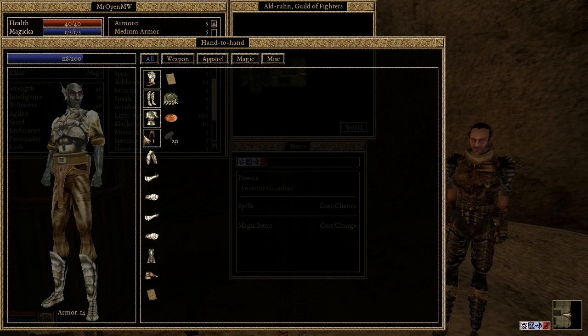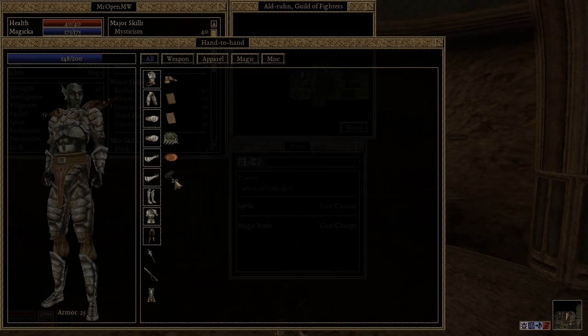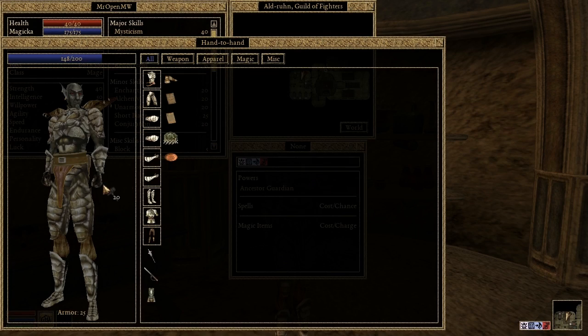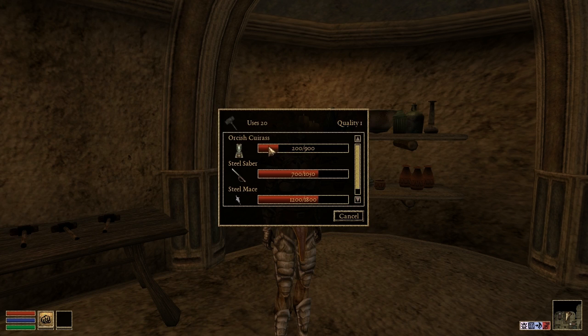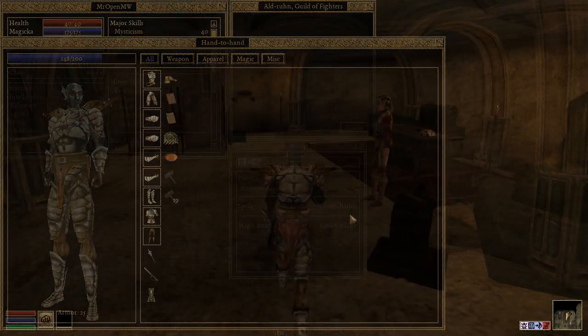The player's armor rating is now calculated and displayed correctly. Item repair has also been implemented. With some skill and the right tools, you can keep your gear performing at its best and not have to worry about replacing it all after every excursion into a Dwemer ruin.